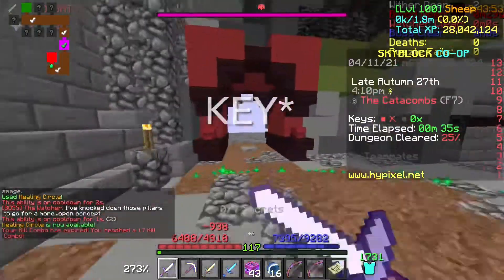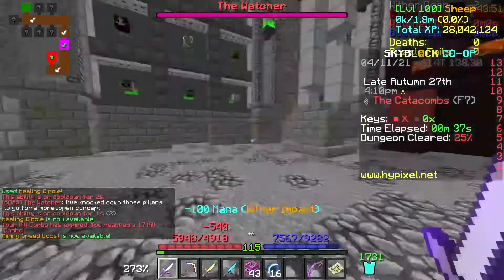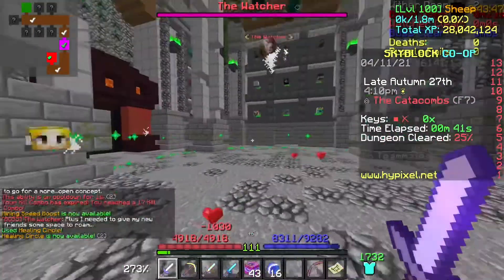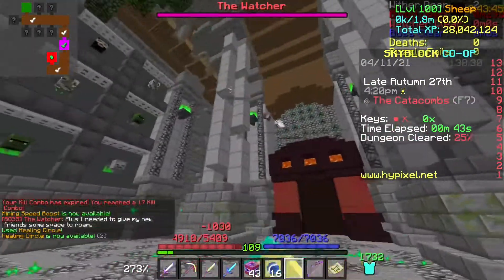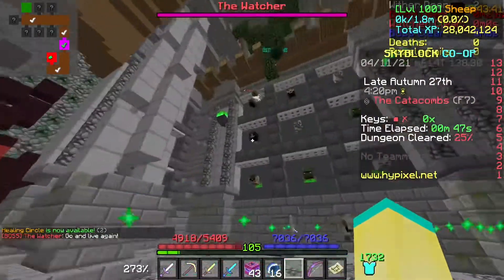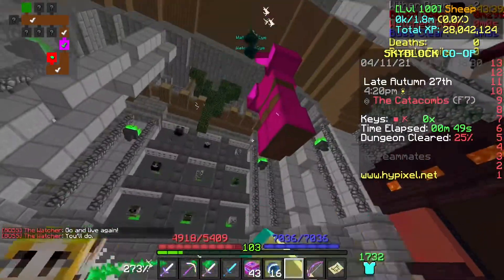I was able to open the blood in about 25 seconds there. You can usually get about 45 second blood rooms using strategies like this, but I got pretty lucky with the door layout. In another clip you'll see I didn't get as lucky and got about a 50 second room.